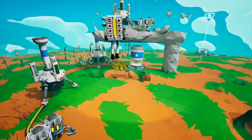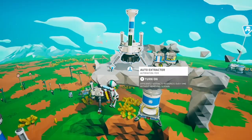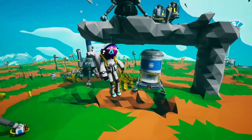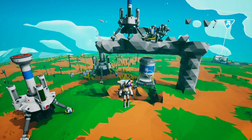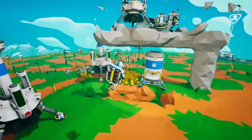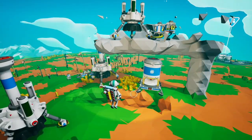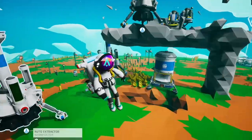Up here is an auto extractor which I can turn on, and it is registering this resin down here. If you get a look at this, you can see it's quite a bit taller than a large canister, but it's not a huge area from the base of the auto extractor to where it can pick up resources.